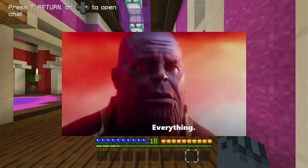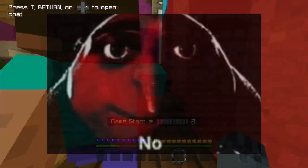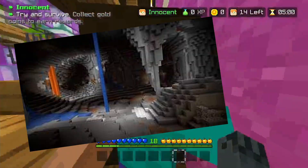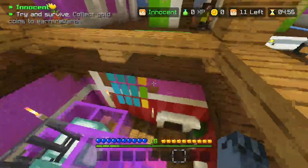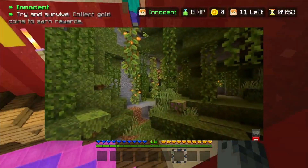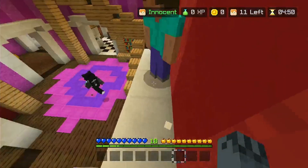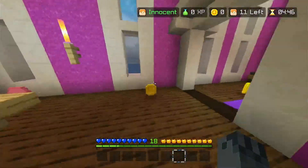Another good thing about this method is you get a lot of the stuff coming in 1.18 — the new big caves, the mountains, and a few other things. You don't get the new lush caves or stuff like the Warden, but you still get quite a few things which is pretty cool.